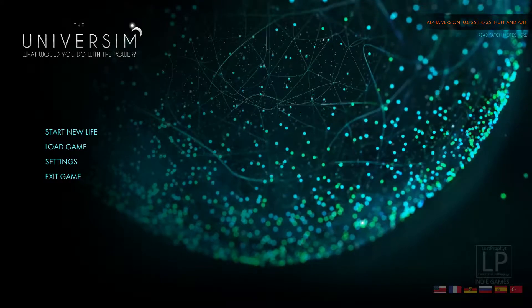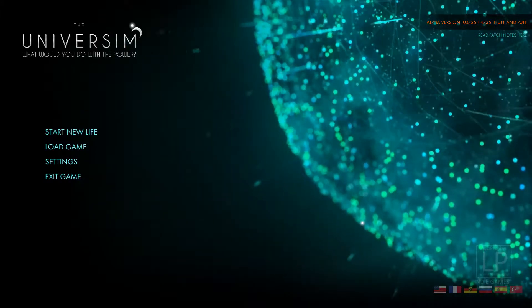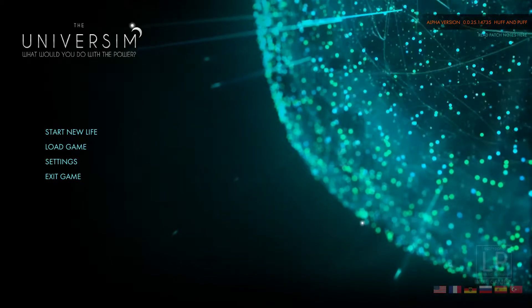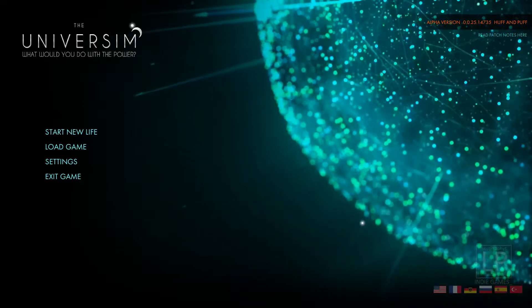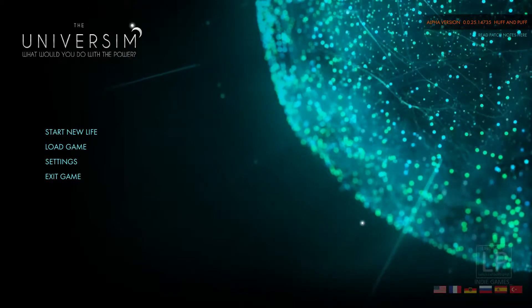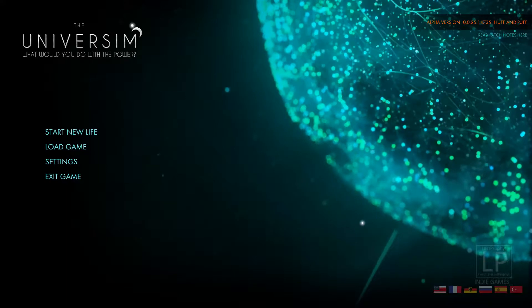Hi everybody, I'm excited, are you excited? My name is Lost Prophet and welcome to Season 2 of the Universe sim by Crytivo Games. The Huff and Puff patch is here. We are playing in alpha version 0025, and let me remind you that this is indeed alpha gameplay.